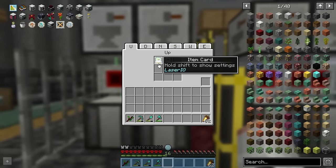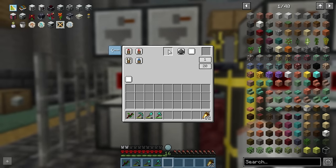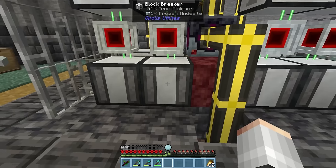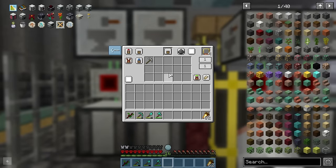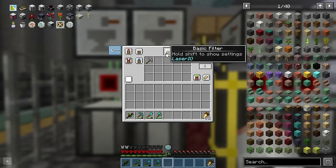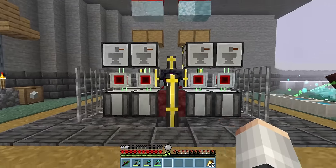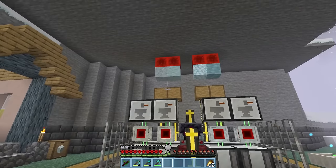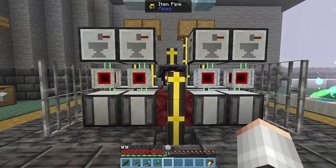In the side facing our item repairer, we have an item card inserting the pickaxe. We also have an extract card pulling the repaired pickaxe down into our block breaker. In the side facing the breaker, we've got the insert card, but more importantly, our extract card has got a basic filter in it. We only want to pull out the pickaxe once it has been used, so we are blacklisting the repaired pickaxe with matching NBT data, and this seems to work well for us. Though we're not currently running this system, because we have no way of processing the ores picked up by the Vercumulator.